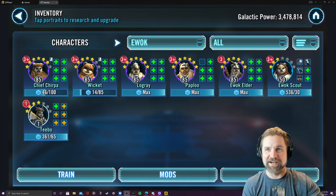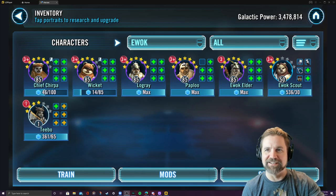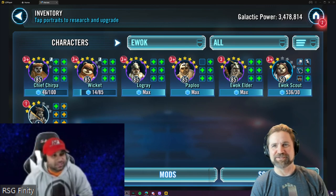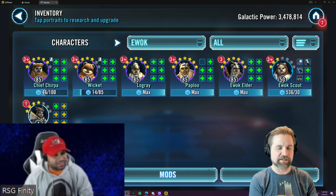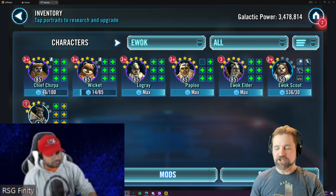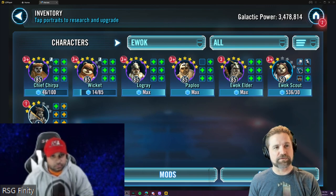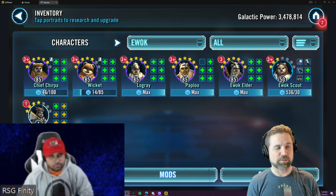Hey guys, welcome back to Fort Mort! I've got furry bears in the background, and another surprise — it's RSG Fin joining today. We're going to talk about the Ewoks and their viability. Everybody at some point has to get the Ewoks because you need C-3PO, so for most people they just sit on the bench. If you've got spare mods and need a cleanup team — for example against GG Grievous — that's what we're covering today: how to mod these murder bears.